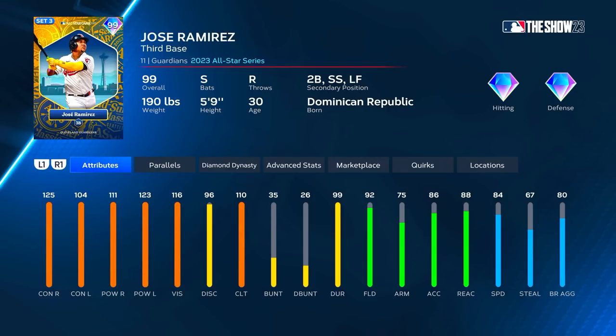At P5 he gets to 125 and 116 versus right, and 109 and 125 versus left. Clutch can go up to 115 at P5. His fielding goes up to 97, meaning he'll play diamond defense anywhere you play him. Arm strength up to 80, reaction up to 93, speed up to 89. Even at P3 he'll play diamond defense in left field.